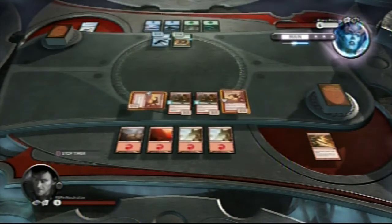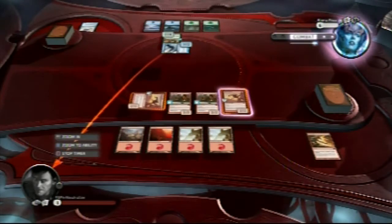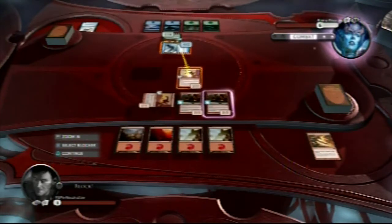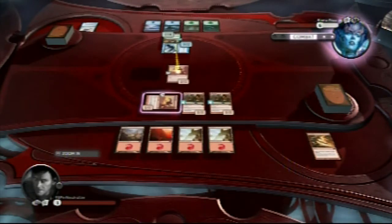You've got to beat him, so he'll attack you, and you'll just block with one of your flyers. Your flyer will still stay alive because he's only a 1/2, which deals one damage to you. You get your 2/2, so you'll deal two damage to him.